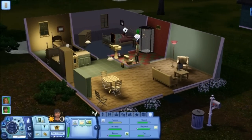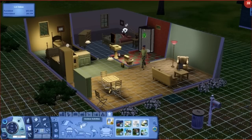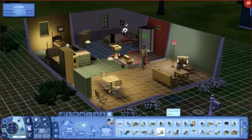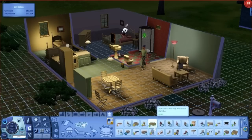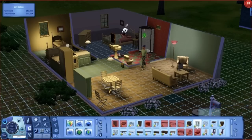Alright, the first thing we're going to do is since it is raining and it's going to rain all day, we need to get these guys some umbrellas. So let's go into buy mode — I would assume it's under outdoor activities, if I'm not mistaken. But now we've got to look for it, and this becomes the hard part, trying to find it in all of this. I don't see it.